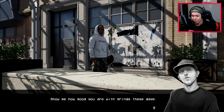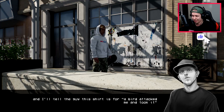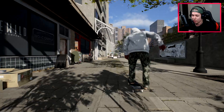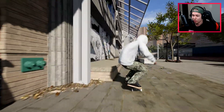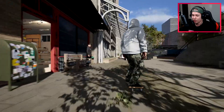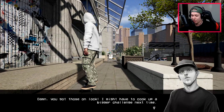Donovan wants to see grinds next - four tricks into any grind on the ledges. I skated this one in my last playthrough but let's try the longer ledges. Going for a front pop shove-it into a backside nose grind or crook. Got a nollie flip out - and it counted. Trying a nollie flip back tail. After a few attempts we nailed it. Donovan says he might need a bigger challenge next time.